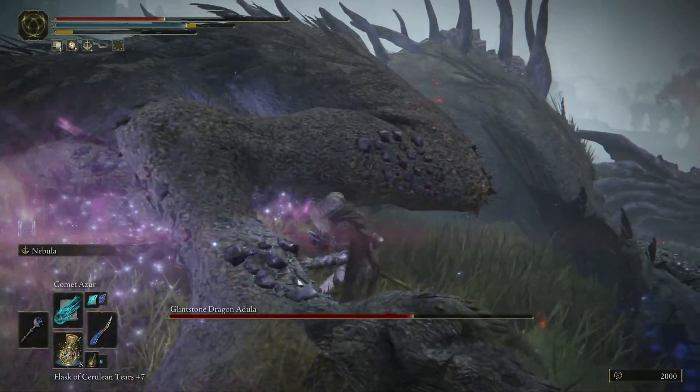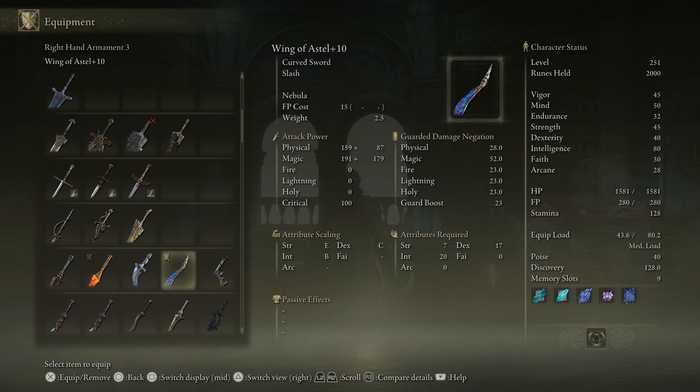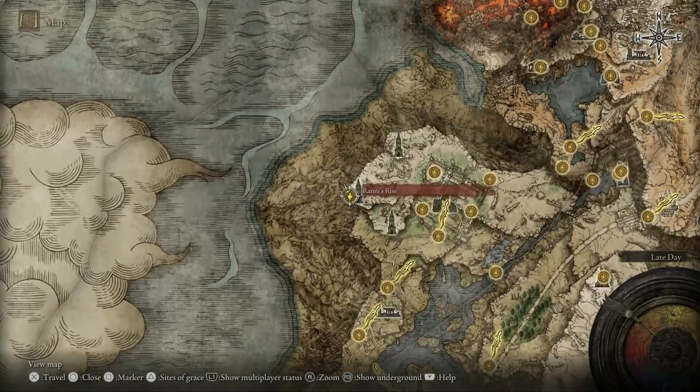I don't have all of the components to make this work fully, but you can see it is absolutely mental. This weapon specs into intellect at 20, strength at 7, and dexterity at 17. With this being a heavy intellect build, you mages are going to love this.